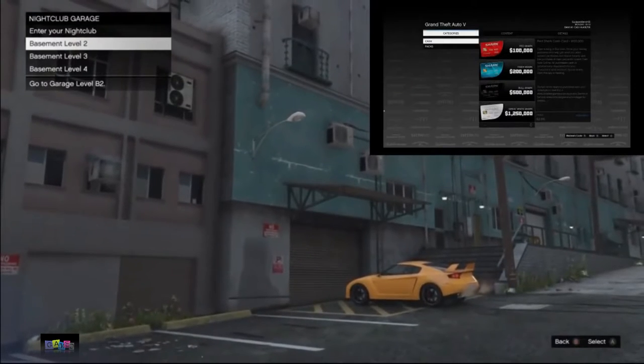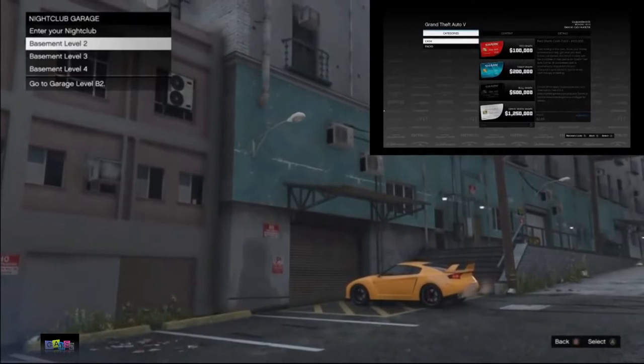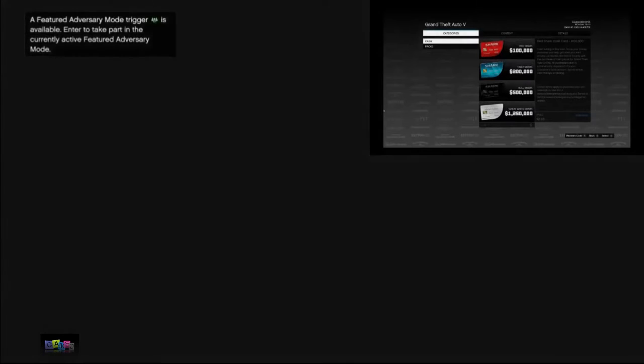From here, select basement level 2, and if you did everything correctly you will be completely frozen on a black screen. I just selected basement level 2 — as you can see I'm on a black screen, completely frozen. Now I need to open my interaction menu and select kill yourself.